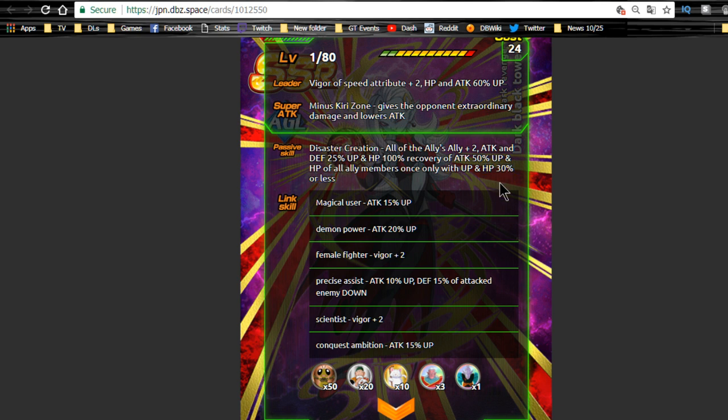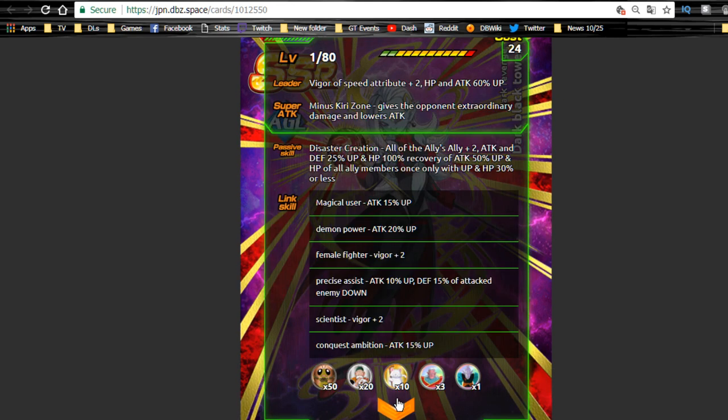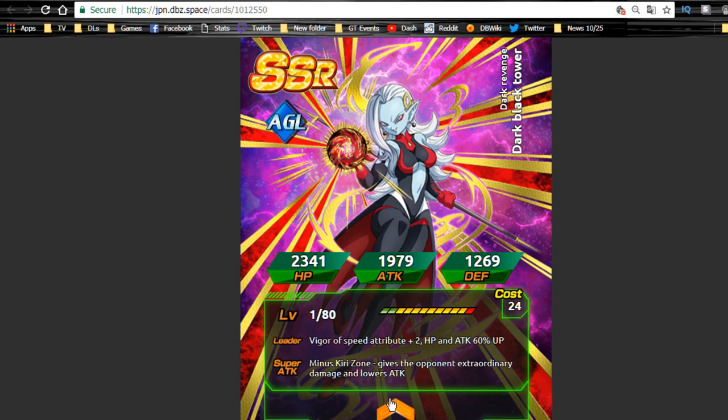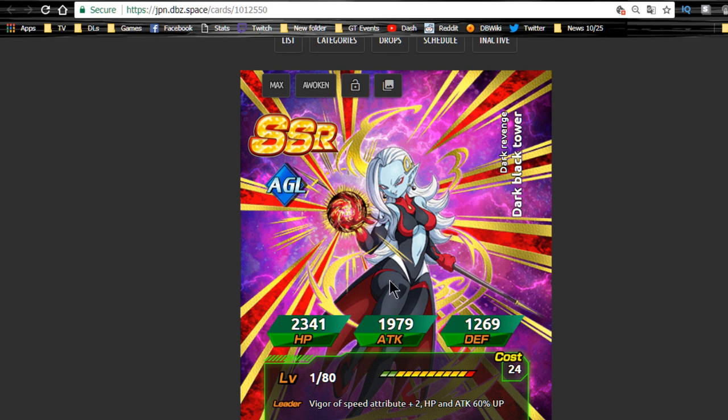The only thing that stings is the HP threshold — it's really hard to get to 30% HP without dying. Her link skills are Rival Duo, Battlefield Diva, Demon Duo, Master of Magic, Scientist, and Thirst for Conquest. She doesn't have many optimal linking abilities so she's really only going to be utilized for her passive. Agility and Technique both have an overabundance of really good support units, so unless you're running her for a specific reason or an all-girls team, there's not a huge reason to use her.